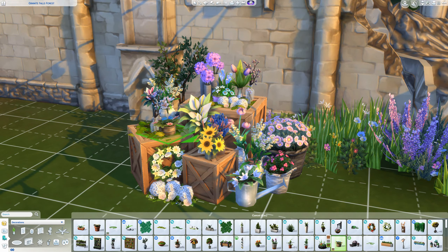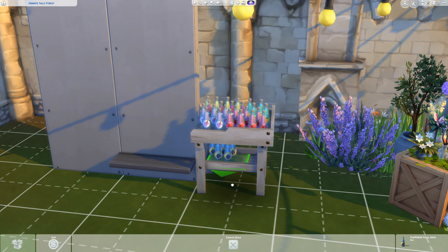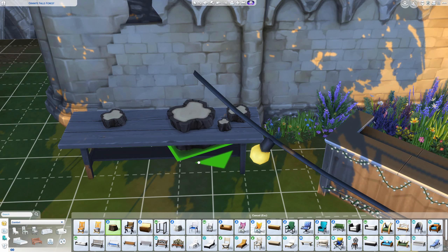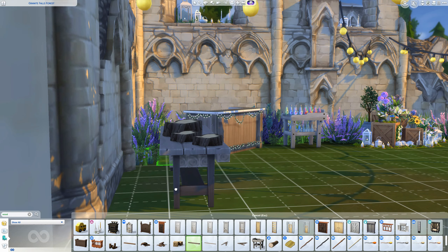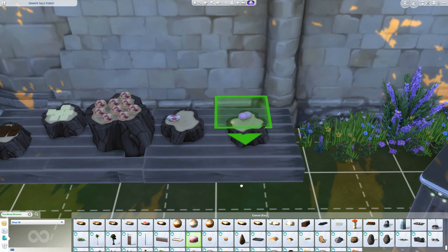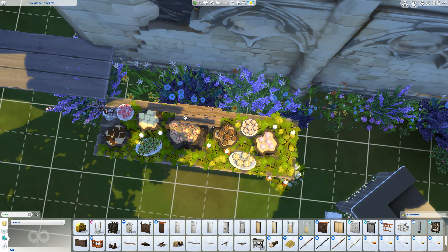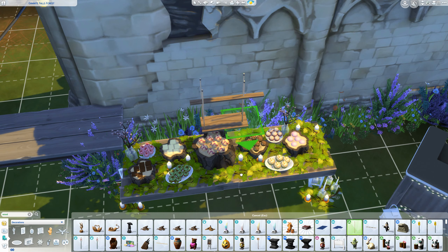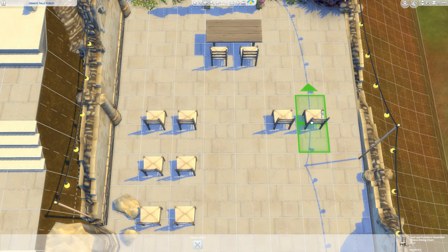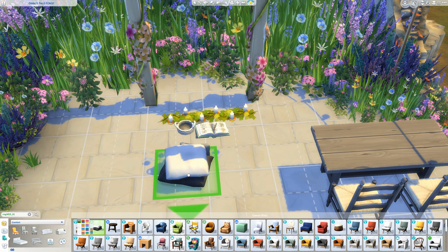I also incorporated a s'mores stand with a little fire — I feel like that has to be part of a rustic wedding, especially in Granite Falls where this lot is located. There's another area for beautiful flowers sitting on rustic crates, and a bar with a juice stand. The bar is slightly customized because I hated the metal look — it didn't fit the style — but I loved the fairy lights, so I gave it some wooden cladding using chopping boards.